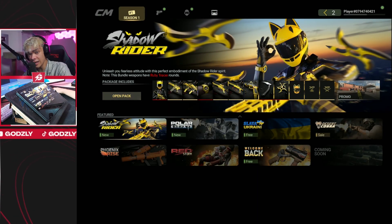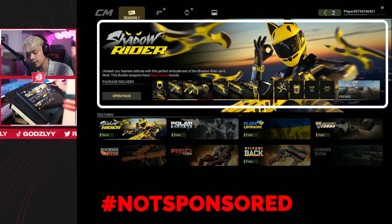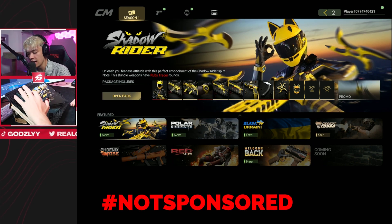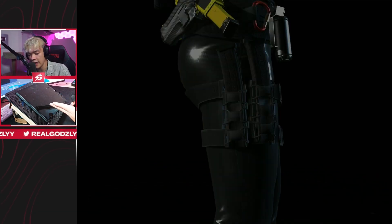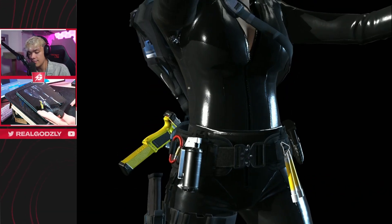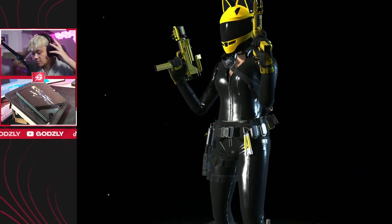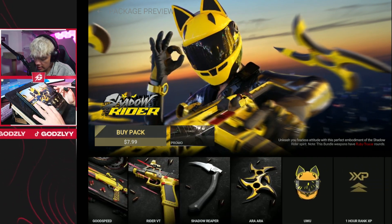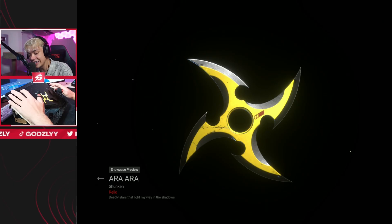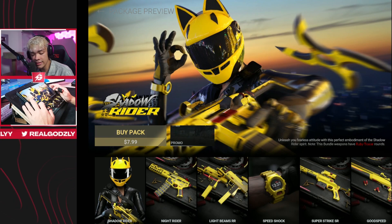We're in the store and immediately you see this pack called Shadow Rider. I'm not paid or sponsored for this video, by the way — this is actually my genuine reaction. I think this game has some of the cleanest skins. This is a character skin right here. I think it's a female and she's bad, man. She's got the full cat woman outfit with the ears on top. Black and gold with dualies — it doesn't really get much better than this. And of course let's take a look at a gun skin. They have shurikens. And then Knight Rider. I'm going to buy this pack — it's already convinced me.